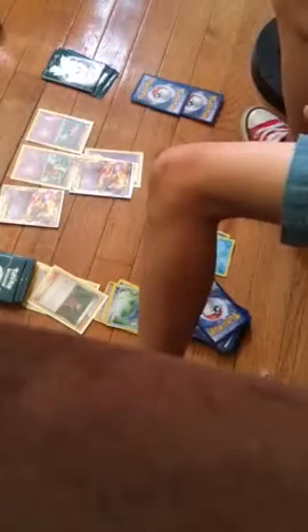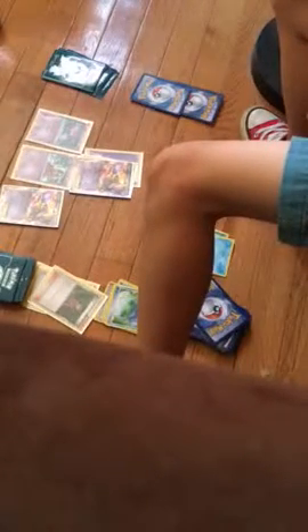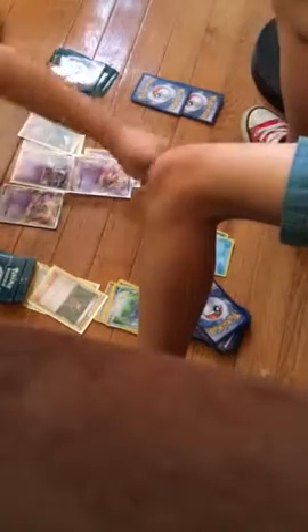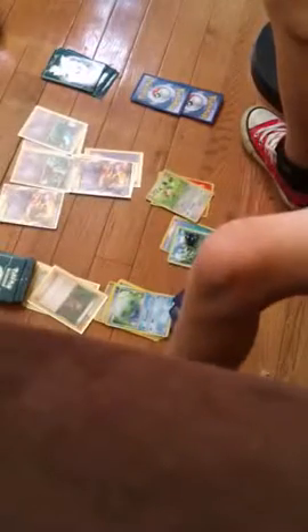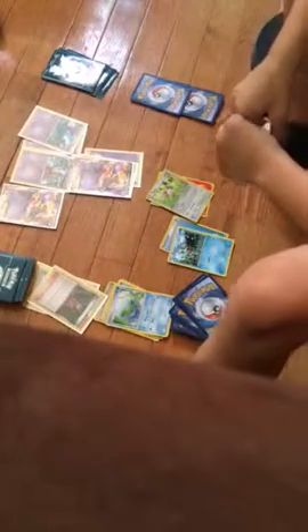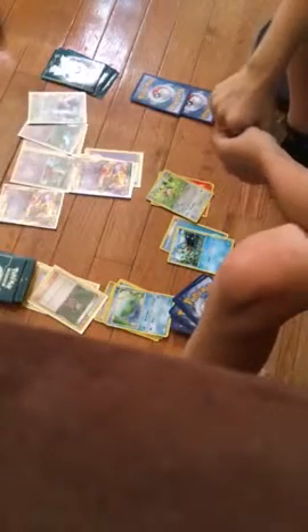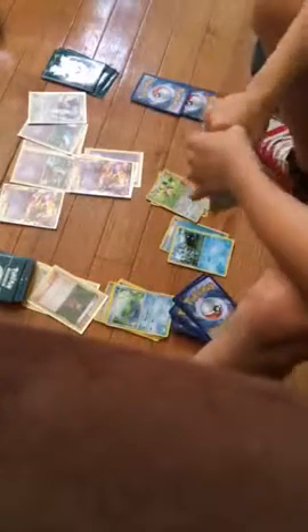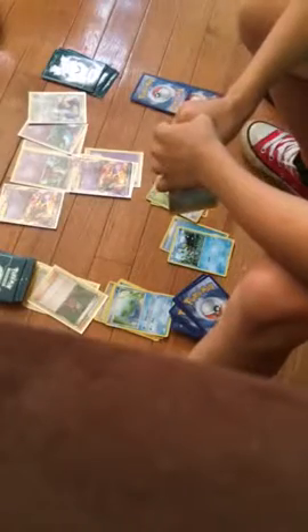I'm gonna evolve Zubat into Golbat, using the ability Sneaky Bite to put two damage counters on any Pokémon I want. I want to do two damage to Froakie. I'm gonna bench the Beedrill, and I should have really attached before I did anything.